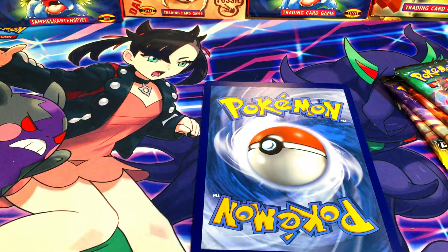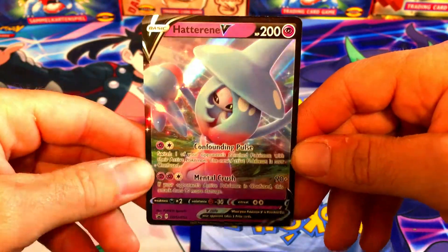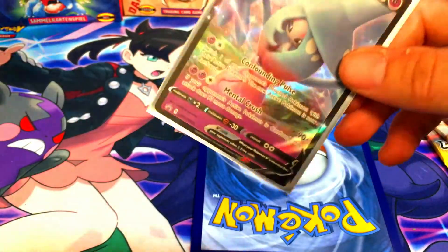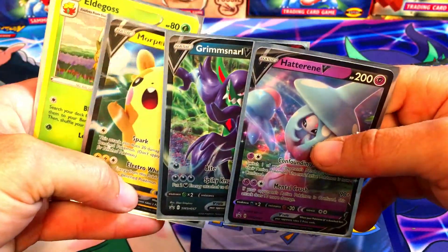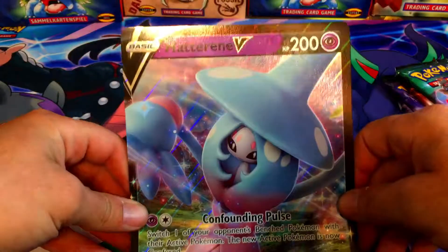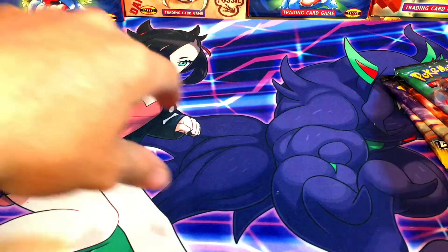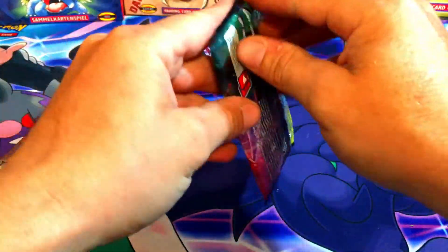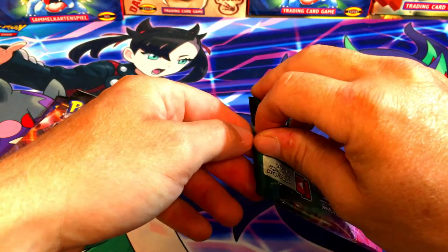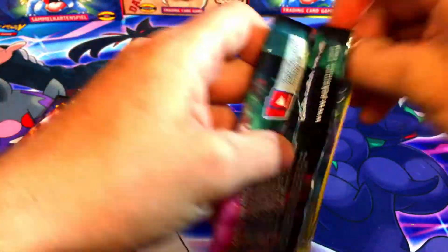Here is the code card for the box if somebody wants to grab that. It comes with the Hatterene V promo - I'm going to throw this in today's giveaway as well. Just comment your favorite pull from today. Between the last video and the video before that it was 22 packs and we only pulled three full arts - no regular V's, nothing else, just three full arts.